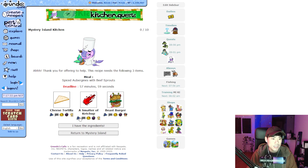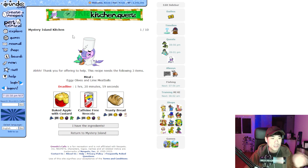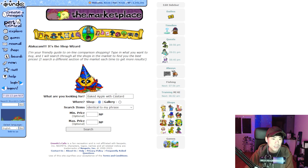The cheese tortilla is in the store — a spatter of ketchup at 10k, I'll buy one of those. At 3.1k, and usually around 30k is my break-even point for kitchen quests. I got 17k, a little under, but kitchen quests give your pet stats — same as on retail Neopets. So if you're training your pet, do your kitchen quests.